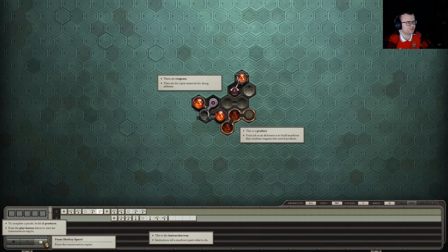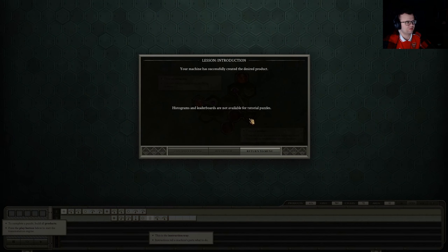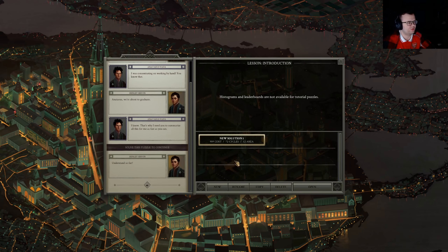The machine is apparently already complete in this demonstration. That lever grabs that, puts two of those down, transmutes that into that. So that's just a demonstration of how the whole system works. We didn't actually have to do anything.